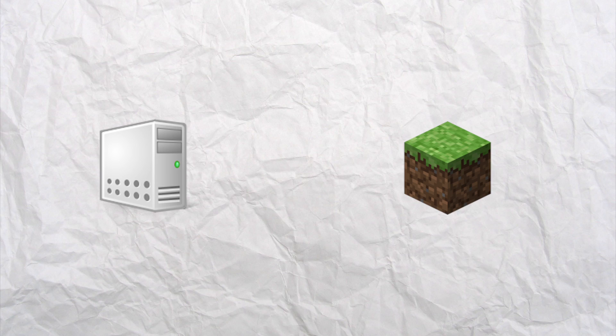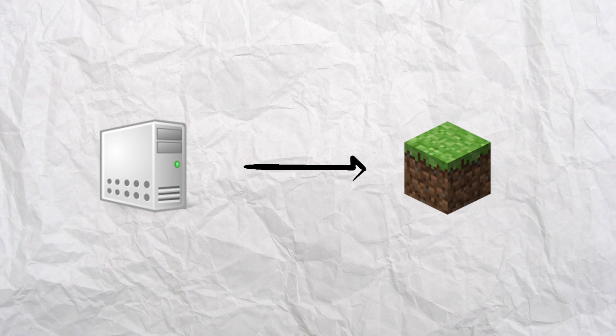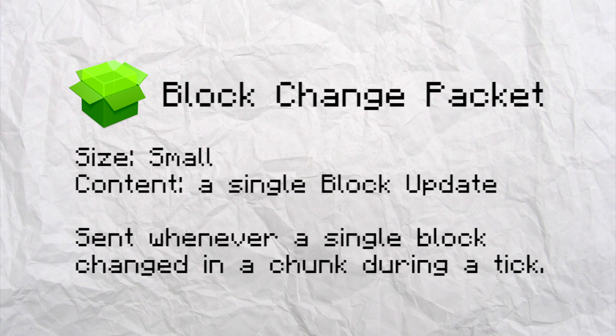First of all you need to know how the Minecraft server tells the Minecraft client that blocks update. There are three different types of messages, so called packets, which the server can send to tell the client that a block has changed. The first packet type is a block change packet. This packet just holds information about one single block that has been modified. So for example, if a player places a block somewhere in the world, all of the players around him get a block change packet.